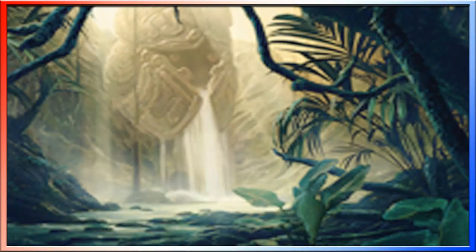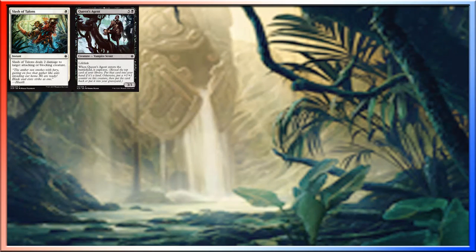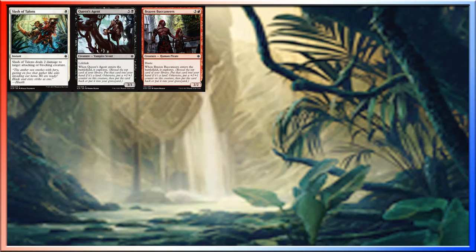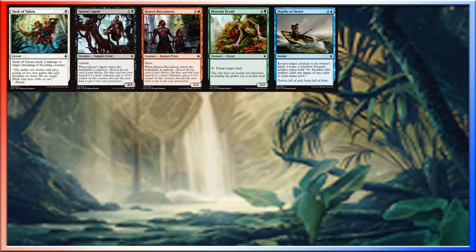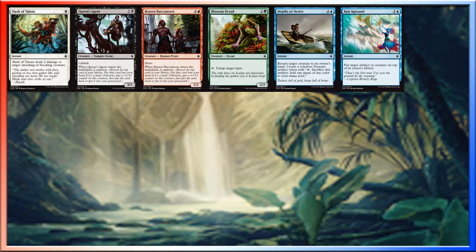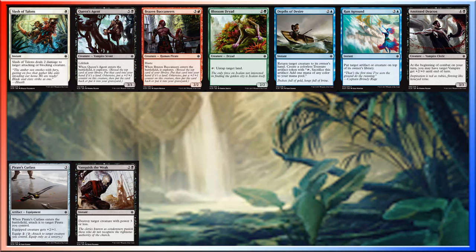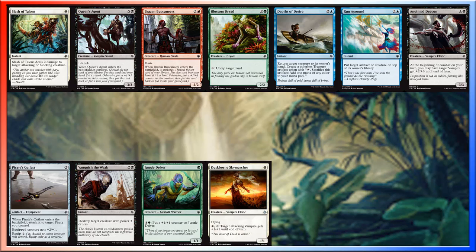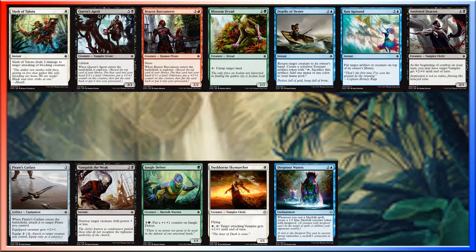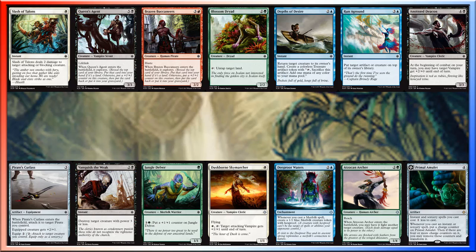Alright, starting out: Slash of Talons, Queen's Agent, Brazen Buccaneers, Blossom Dryad, Depths of Desire, Runaground, Anointed Deacon, Pirate's Cutlass, Vanquish the Weak, Jungle Delver, Duskborn Sky Marcher, Deep Root Waters, Apsican Archer, Primal Amulet — and that was it.